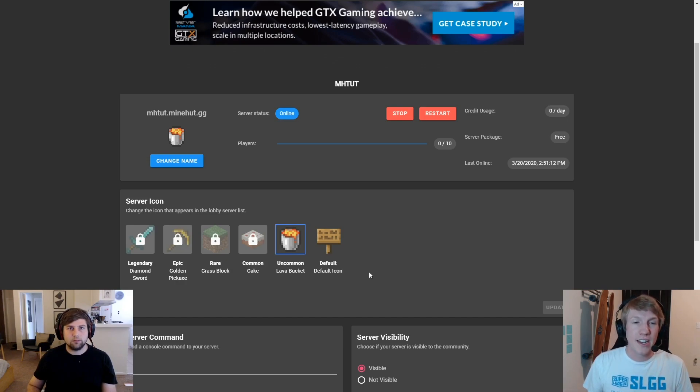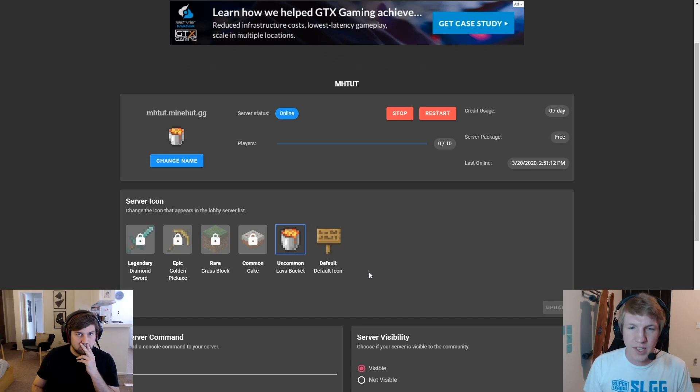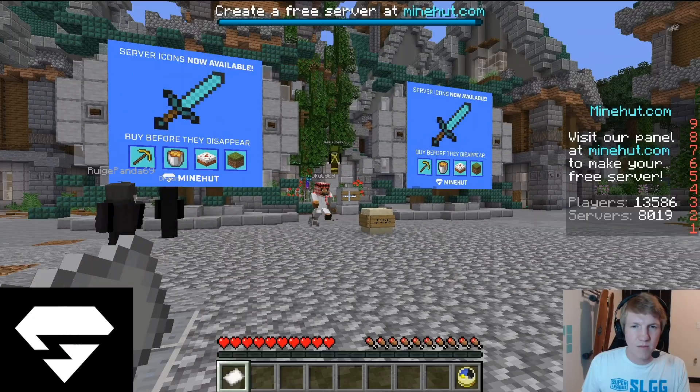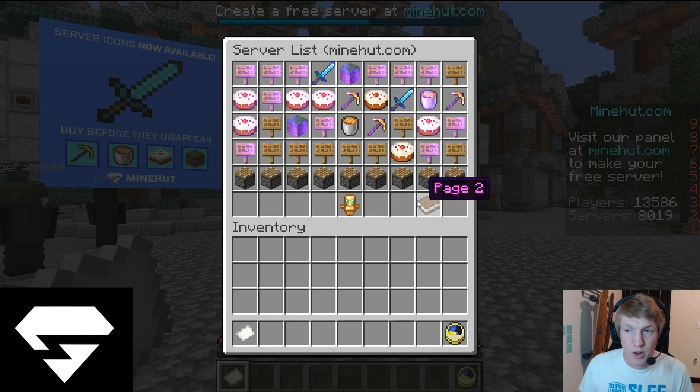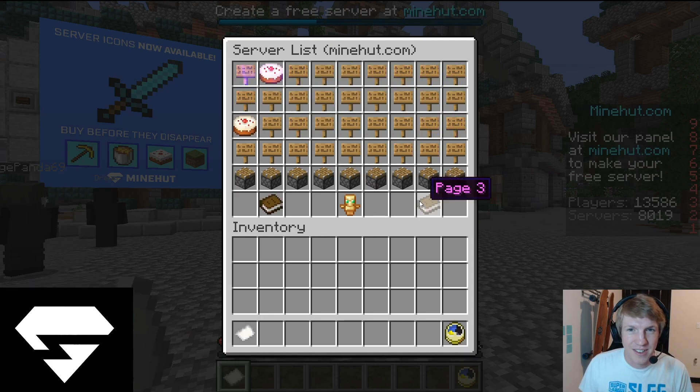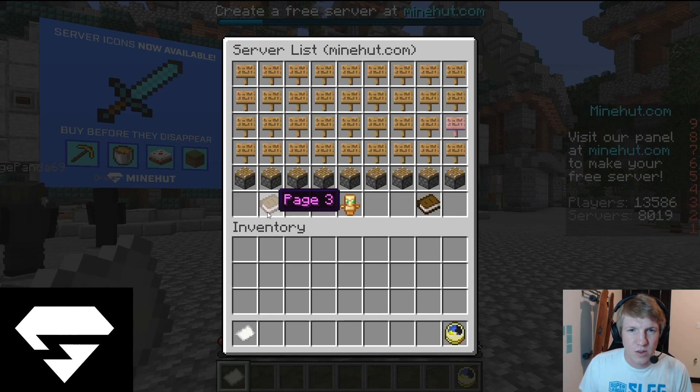And then we should be able to see now on the server list. We might have to scroll down pretty far because we don't have any players on, but we should be able to see a lava bucket from MHTut in the server list. Let's head back in game. All right, so we're back in game and now we've got to go find our server on the list. But there are a lot of servers online — it's popping off right now, so it's probably going to take a while.